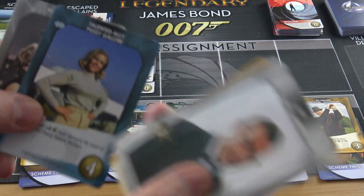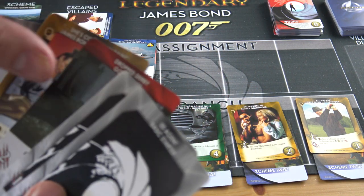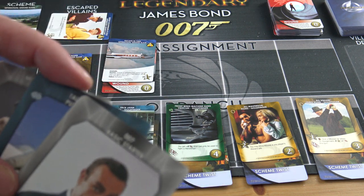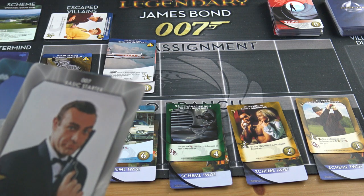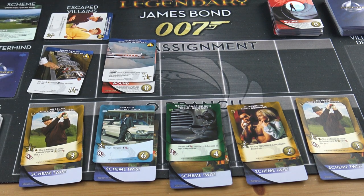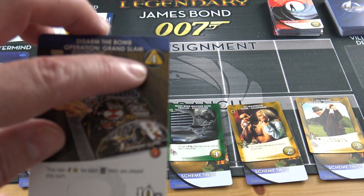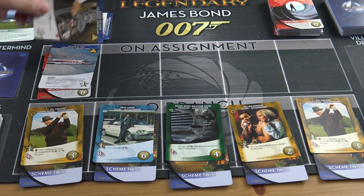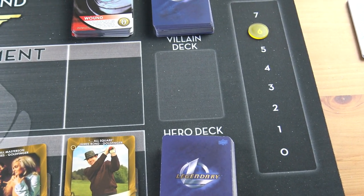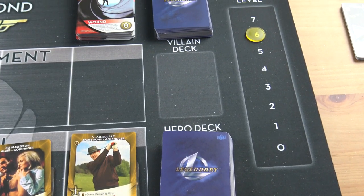One card gives another draw. I've got two, four, seven — not enough, I need nine. I only have five fight total. I can't do anything useful. Then disaster — a villain card that moved along has escaped, and it has a four in the corner. The danger level has to move up four — one, two, three, four — so it's at six now. The scenario says if it reaches five, Goldfinger wins. So he's won.